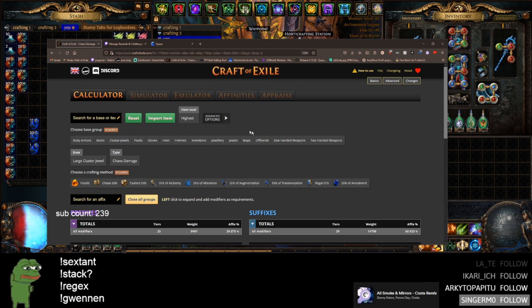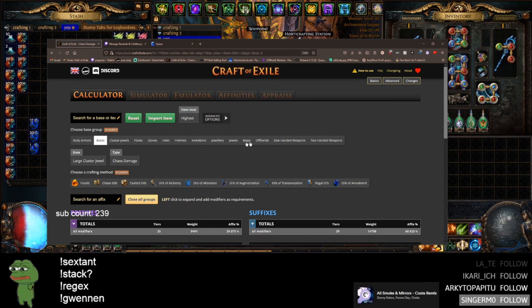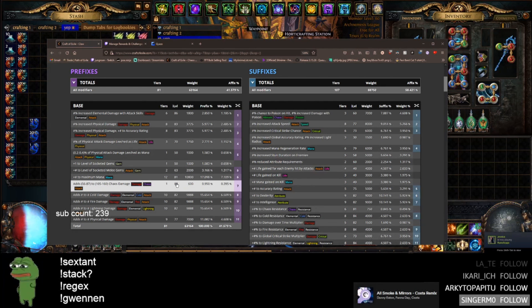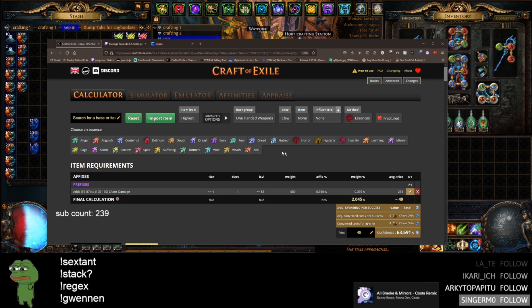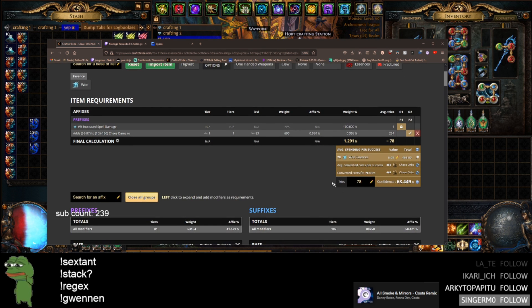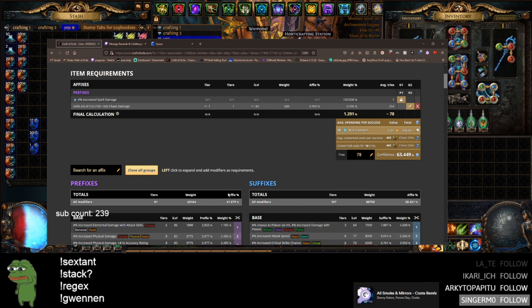For T1 flat chaos, you need item level 83. We're going to essence spam woe essence because they use Crown of Eyes to convert increased spell damage to increased attack damage. It's only a 1-in-78 chance, and woe essences are cheap, so it's not going to be too hard to hit.